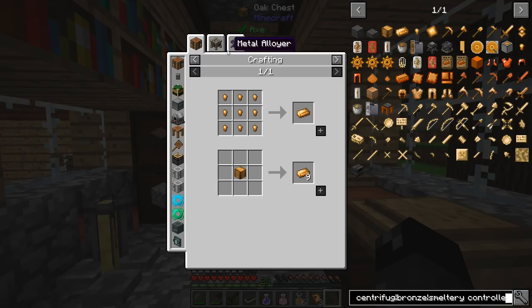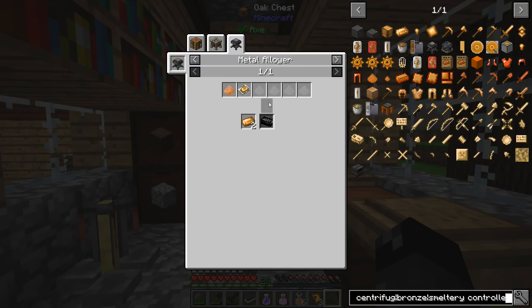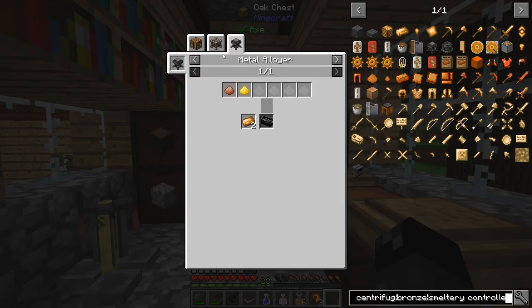In order to get dawnstone, you need to have a metal alloyer. The metal alloyer says copper and gold dust in here will make the dawnstone. But a metal alloyer requires dawnstone — so you need dawnstone that is made from the metal alloyer to make the metal alloyer. Yeah, that seems a little weird.